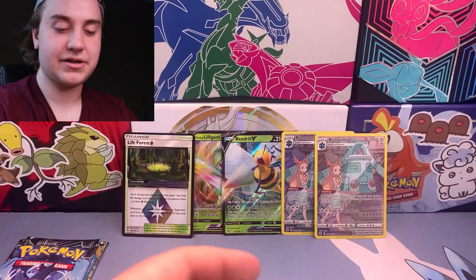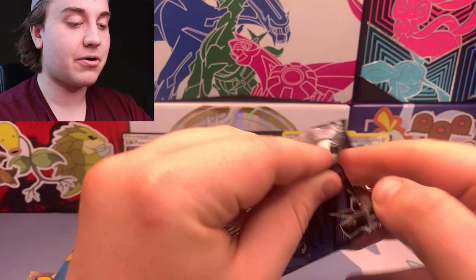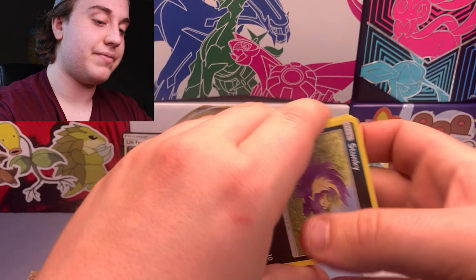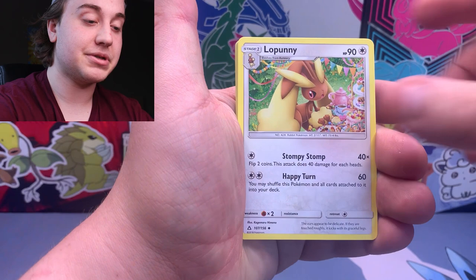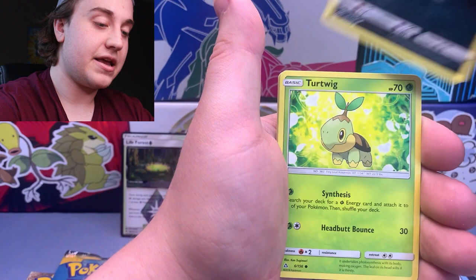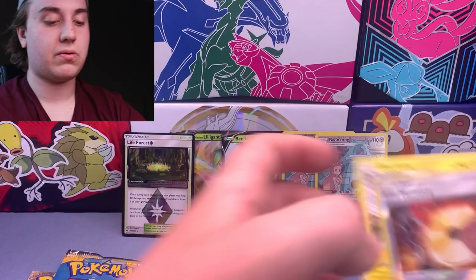Three packs left. Ultra Prism is up next — I've actually never opened Ultra Prism before, so this is my first time cracking into this set. The Prism Legendary cards are the big pulls from this set, but I'm kind of in the dark on the full hit list. We got a Unit Energy card, Stunky, Turtwig, Electabuzz, Bunnelby, Magmortar with Fire Memory, and then an Electivire as our rare. No hits yet but two packs to go.